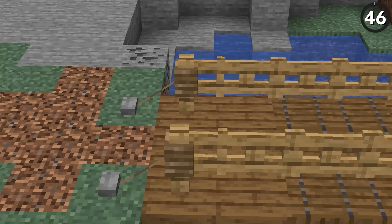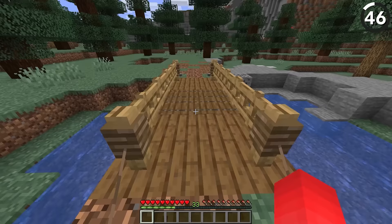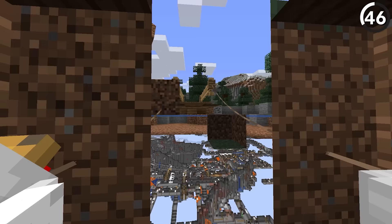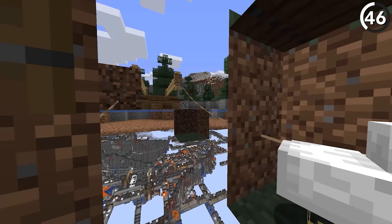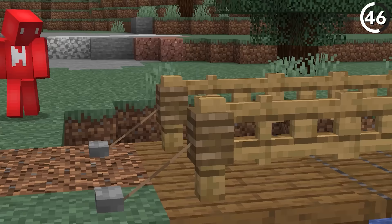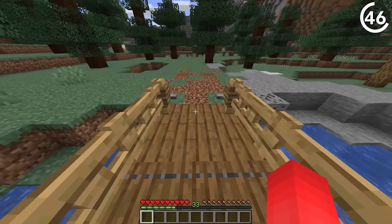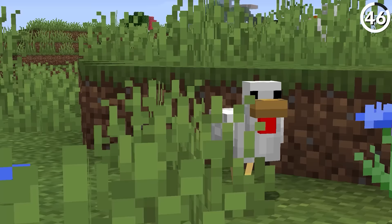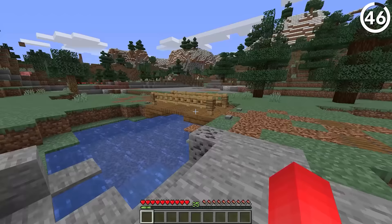While Bedrock Edition lets us tie a rope between two fences, Java Edition isn't as nice, which means in a lot of cases we don't get to use these ropes as really cool decoration. That is, unless we get creative. If we tie a lead to a fence and then the other end to a mob like a chicken, we can actually make some pretty cool builds. Rope bridges will never be the same again after finding this out. Until Mojang decides to get the rest of us on Java on par with Bedrock, this is the best way to do it.